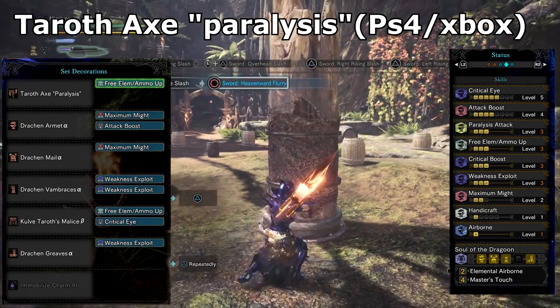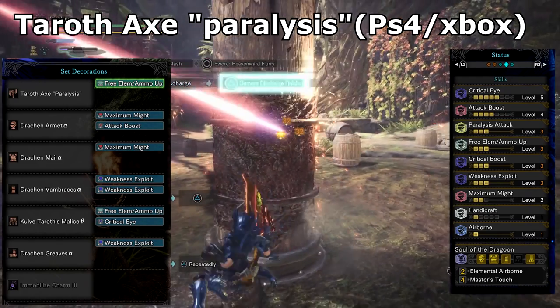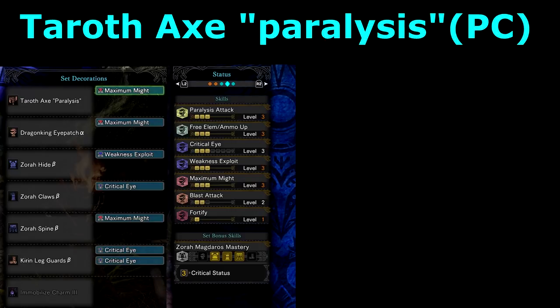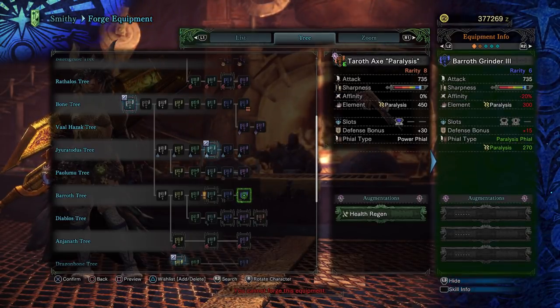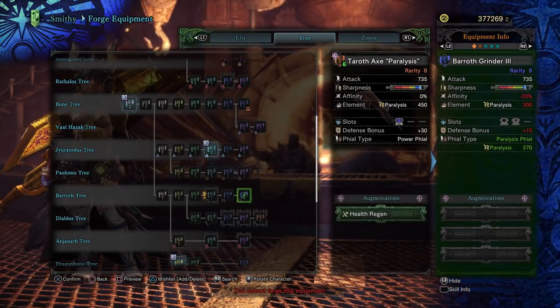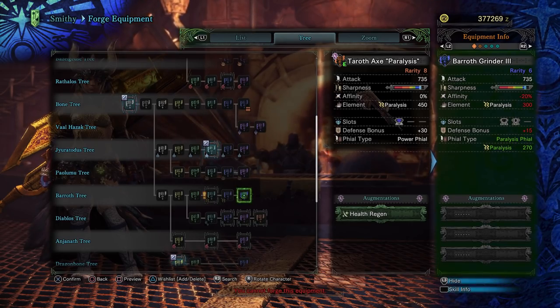PC players also now have access to this weapon, so here's how I build for PC. Zora and Magdaros Critical Status make for a more offensive build. If you haven't been lucky with Kulve Taroth, there is a similar crafted weapon called the Barroth Grinder. You can use this with the same sets, which will give you paralysis buildup on all your attacks. However, if you don't unlock it with Free Element, you will still gain paralysis buildup but on your sword hits only, and this could allow you to add in extra skills.